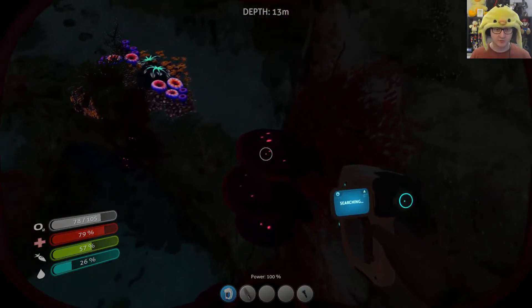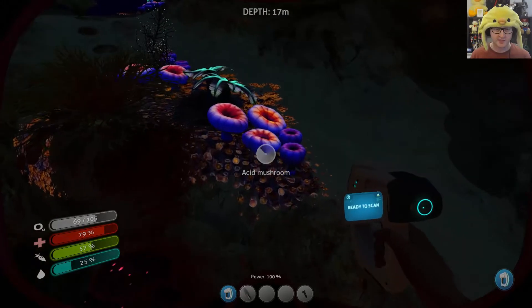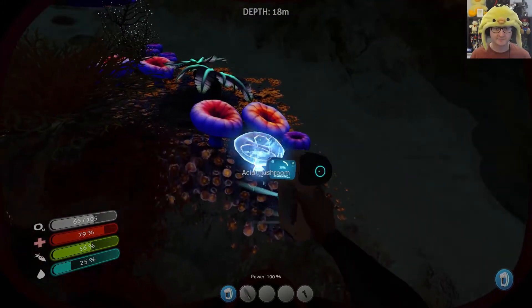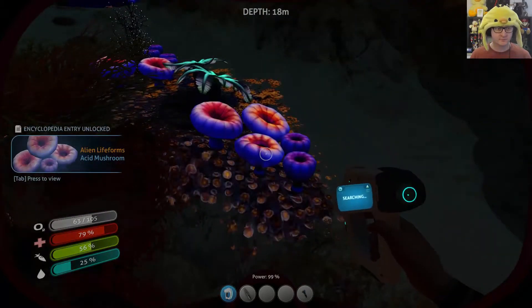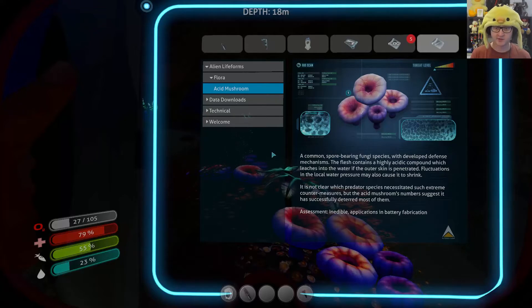Now we can scan basically everything. Acid mushroom — there we go. Press tab to view. You get lore on stuff as well. A common spore-bearing fungi — some species with developed defense mechanisms. The flesh contains a highly acidic compound which leaches into the water if the outer skin is penetrated. It's not clear which predator species necessitated such extreme countermeasures, but the acid mushroom numbers suggest it has successfully deterred most of them. Assessment: edible, applications in battery fabrication.